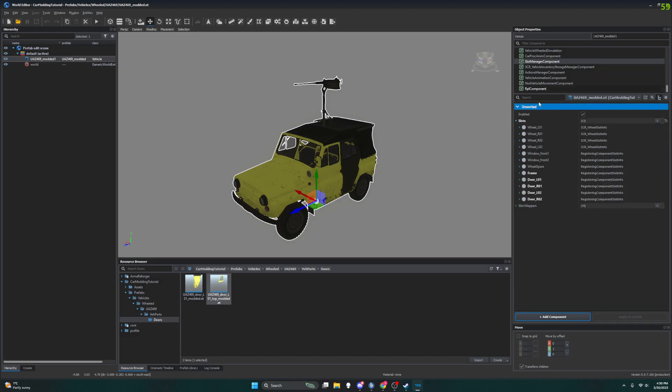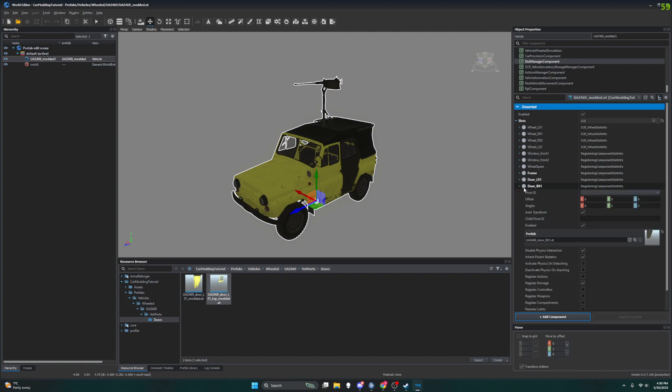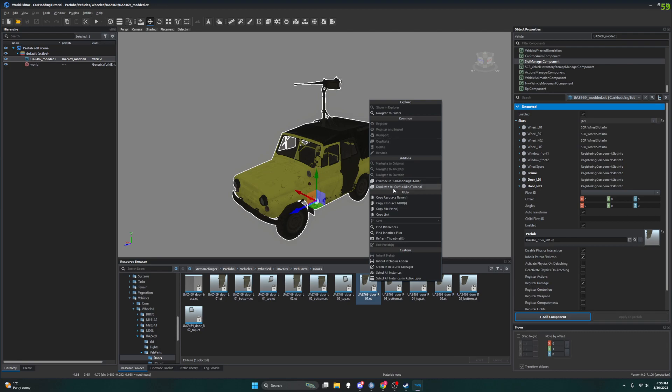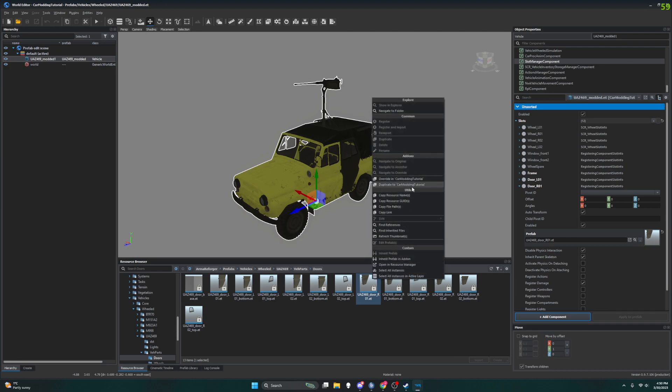Yep — that was Slot Manager Component. Going to Door R01 — look at that, there's that little prefab. Use the magnifying glass to bring up where it is. I'm going to make a copy of it, or Duplicate to Car Modding Tutorial.